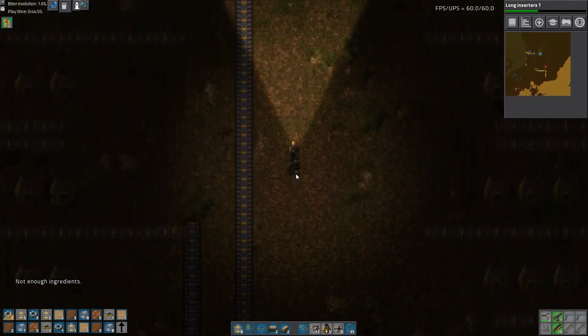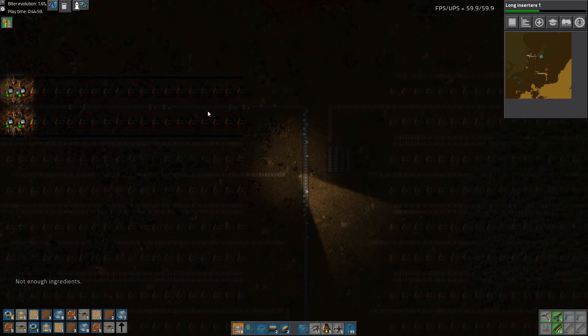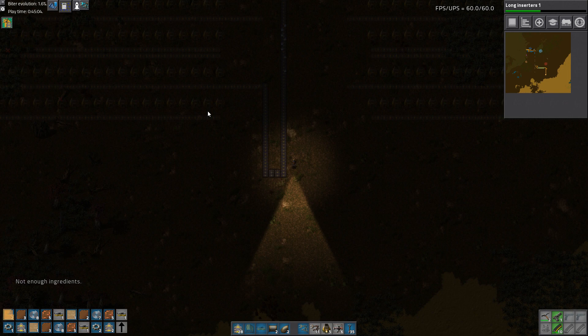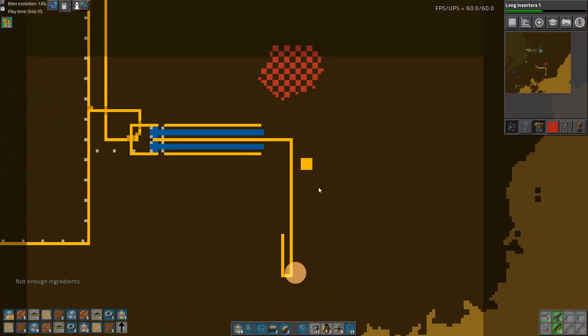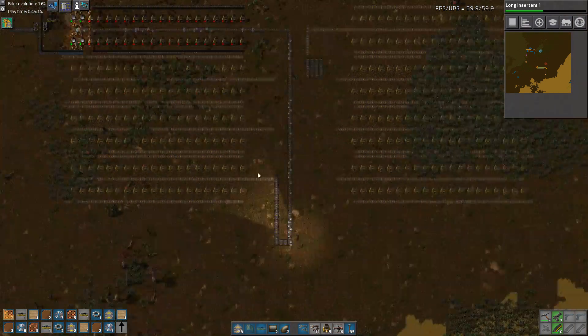Let's make a balancer — very very important. The good thing is that we have reserved so much space for this smelting area.